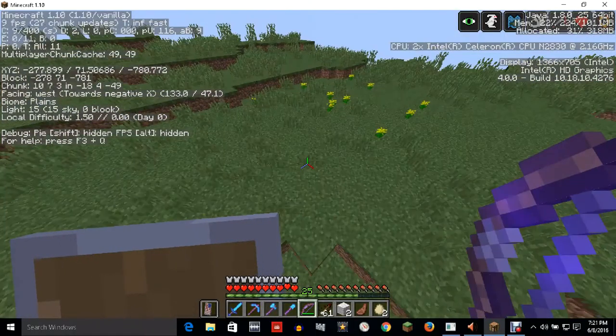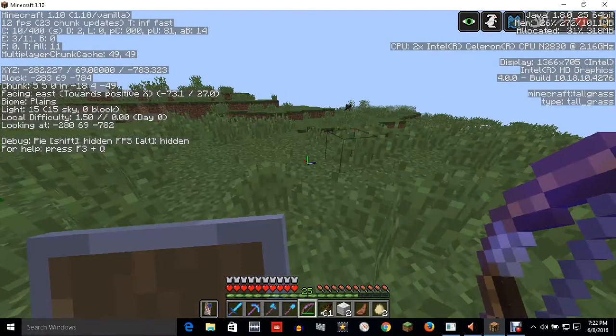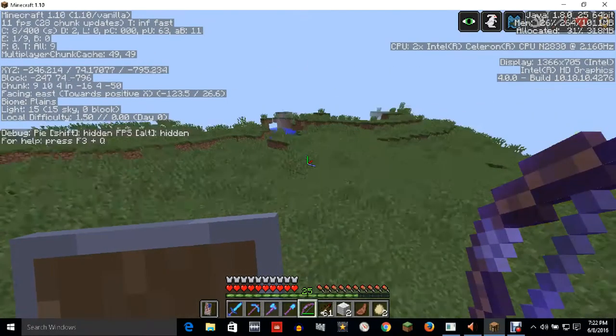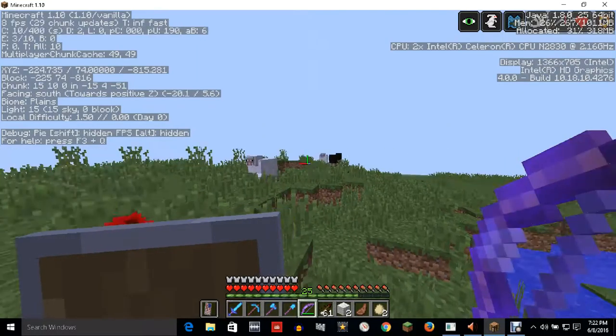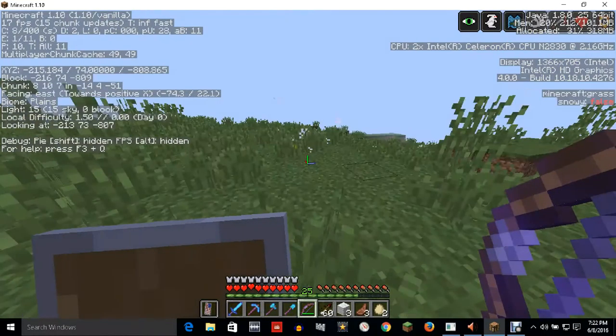In Episode 6 of Minecraft Story Mode they were talking about tipped arrows. Believe it or not, I know exactly what they are because I use them every time I go hunting for sheep.